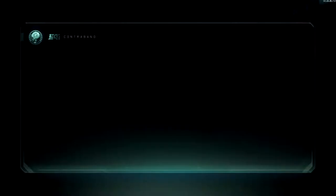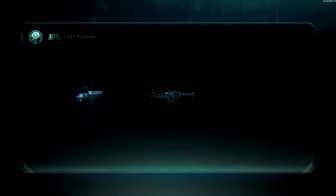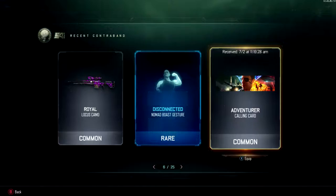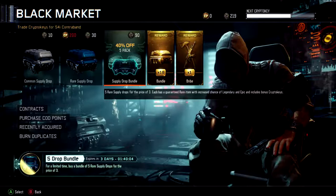For some reason these are opening kind of slow. And an error — lovely. Still got one left. What do we got? A calling card, and Monochrome — I've been using monochrome on one of my other classes, on one of my other weapons. So this is what I got in the one that messed up: calling card and camo.